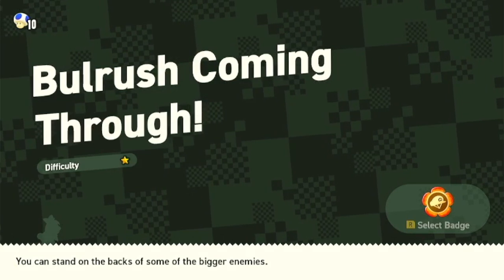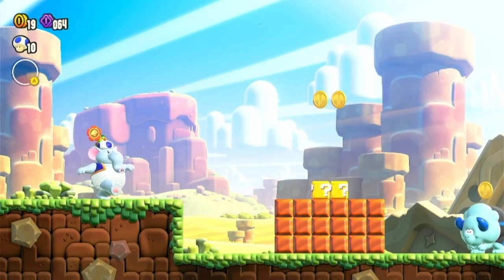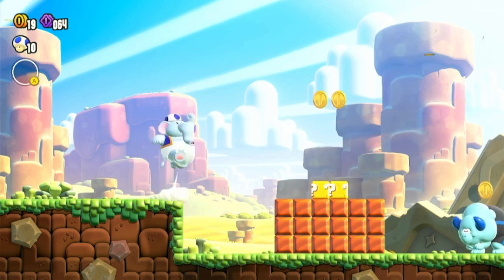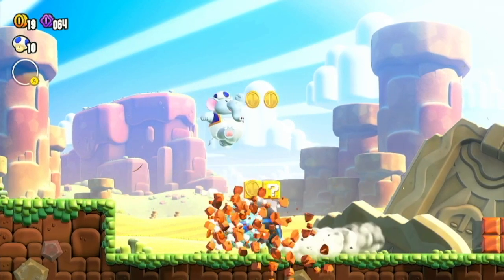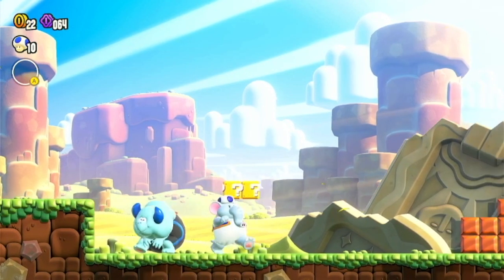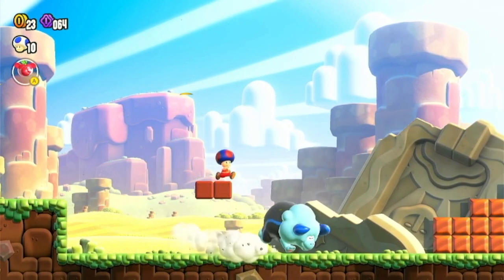So here we are, we are entering the stage right now and we're getting some kind of tight server top type of enemy. When you actually get close to this kind of enemy it does try to ram on you. Each enemy does have a different kind of gameplay and we have to change our fight a little bit.